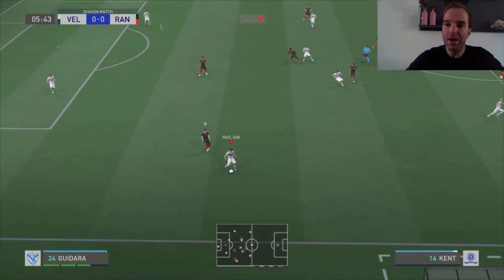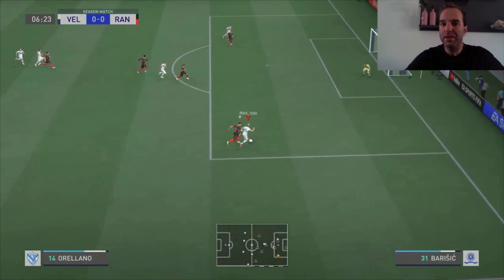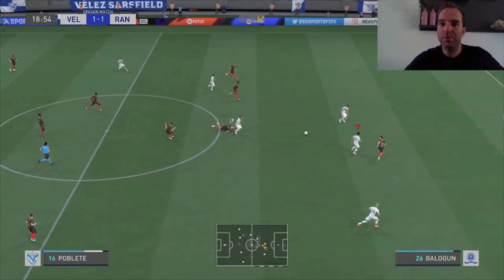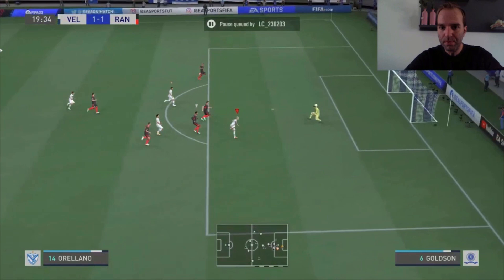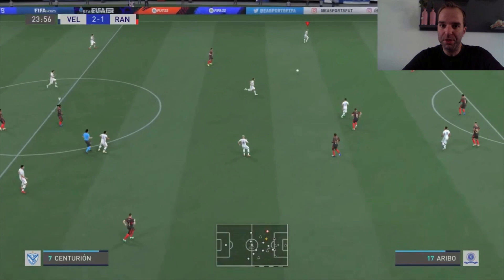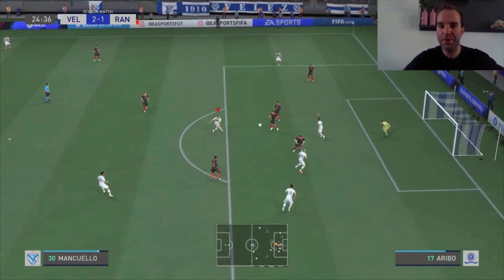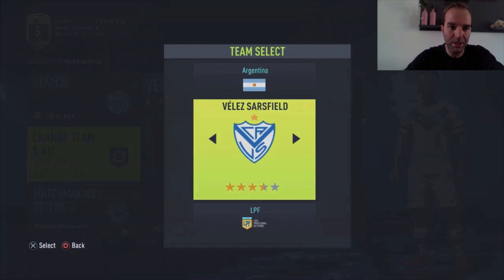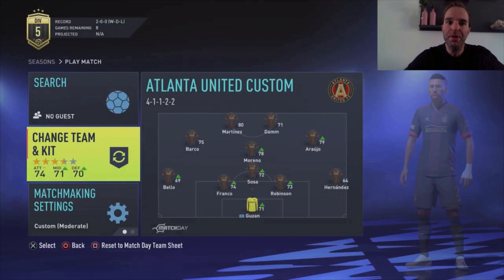Here's some gameplay with Vélez Sarsfield. The goalkeeper passes to the right defender, who passes to the fast right winger — you can see how fast he is. The opponent can't catch up and we score an easy goal. Then it's 1-1 as my opponent also scored. You do face some really good players even with three and a half star teams. I'm not that used to playing with these teams, and the opponents are often very familiar with their clubs and know their strengths and weaknesses.